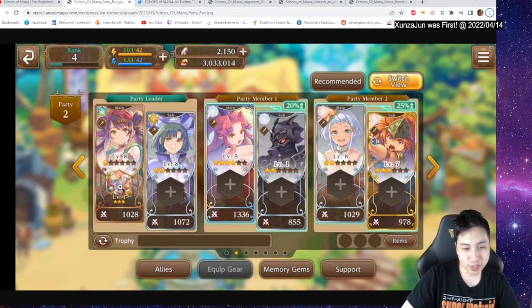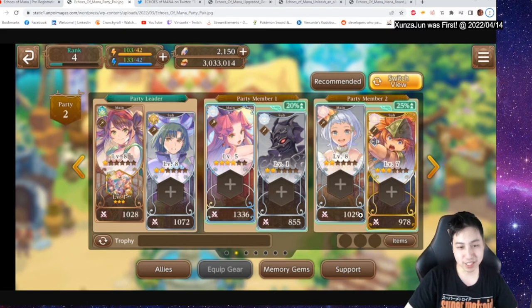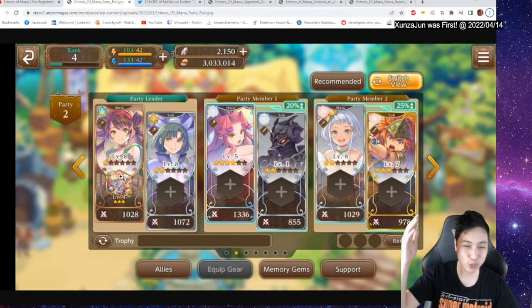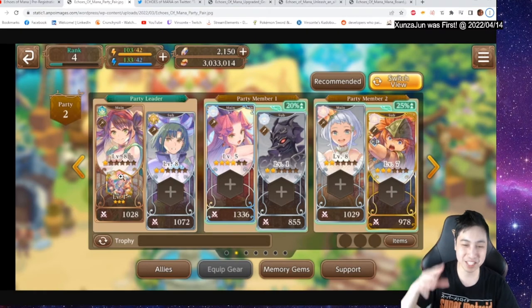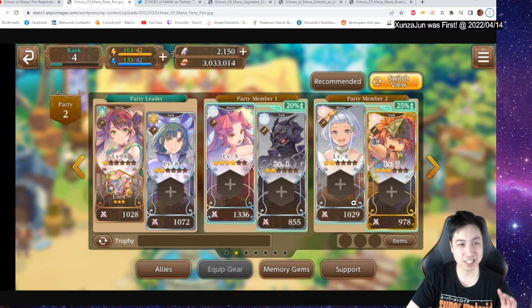Down here we have these hexagon shapes — this is a memory gem. This is similar to Worm Prince and Dragalia Lost; a lot of the systems in this game remind me of Dragalia Lost. They do have a rarity system where you can get up to six stars using awakening orbs. I don't know exactly where you get them, but you can get characters up to six stars.